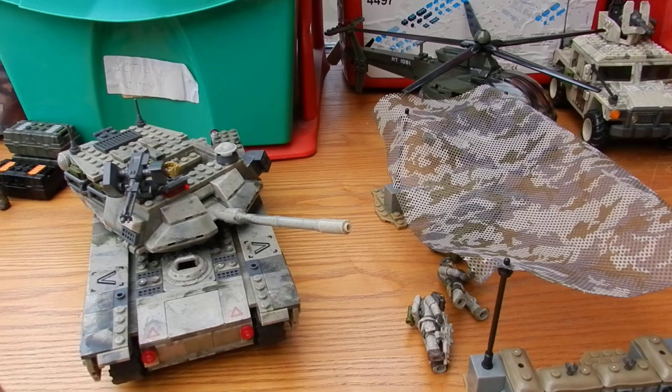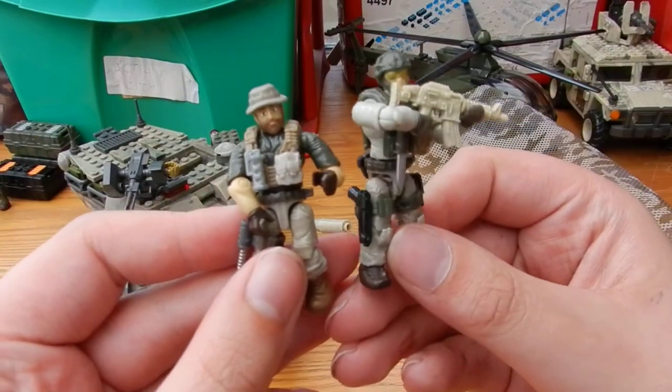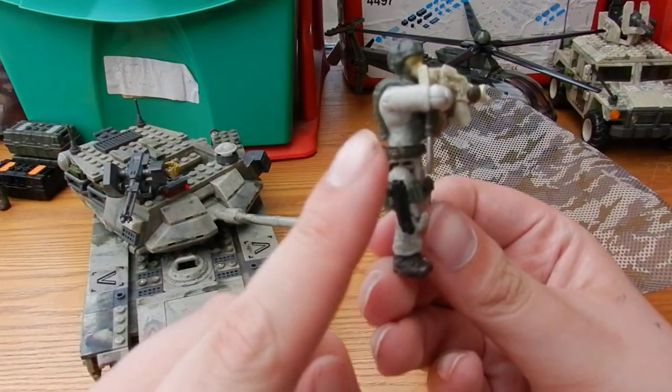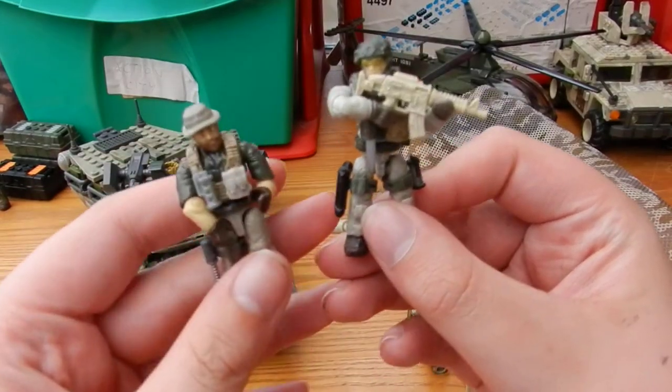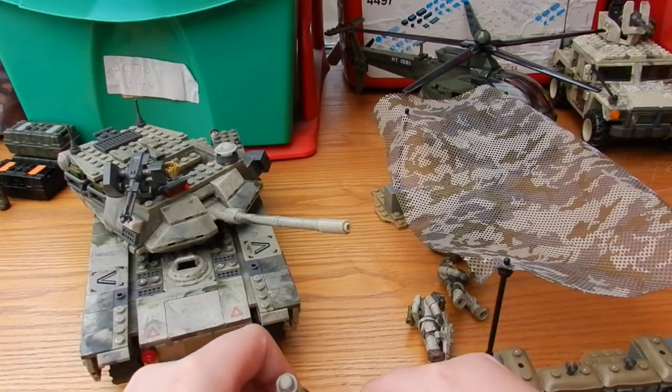Just before we go, I'm going to quickly show you some of the other named figures and who I'd recommend displaying with Captain Price. I'd say it would be awesome to display him with Sandman, who comes in the Dome Battleground — that's a custom brick-armed sidearm there. Sandman would look awesome displayed with your Captain Price figure.